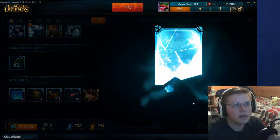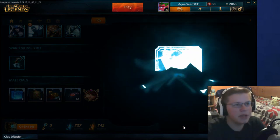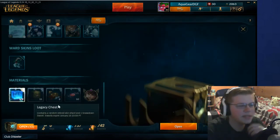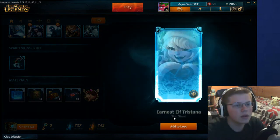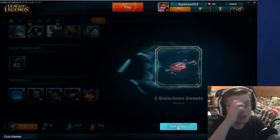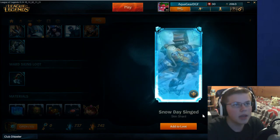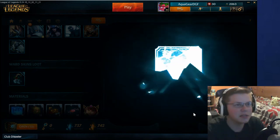Getting some nice skins so far, not amazing. Actually, I wanted Teemo — I played Teemo and he seems really fun. Poro Treasure, we need those. I played Teemo and it was really fun, so a nice Teemo skin is nice. Ernest Elf Tristana. Just getting skins for a bunch of champions that I don't have is really nice, I'm actually okay with that. And Snowday Singed — I don't play Singed, but it's a skin for him, that's pretty cool. And more Snowdown.